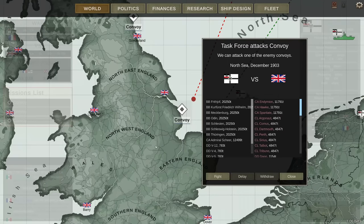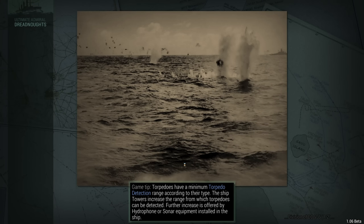Welcome to episode 4 of the German 1900 campaign, where we've arrived in 1903. Seven of my battleships are attacking a convoy of a mere eight transports, and it's protected by a vast quantity of British ships. This is going to be absolute mayhem.